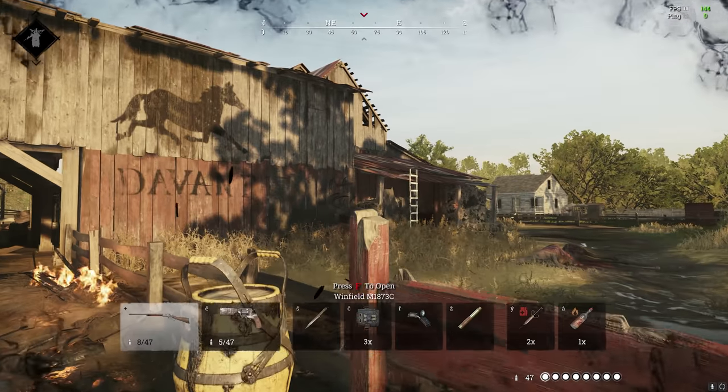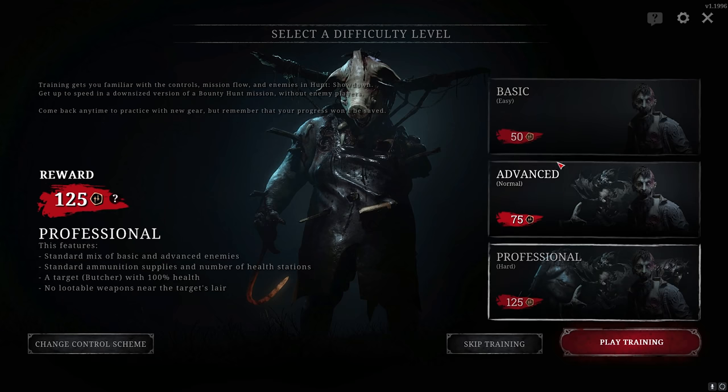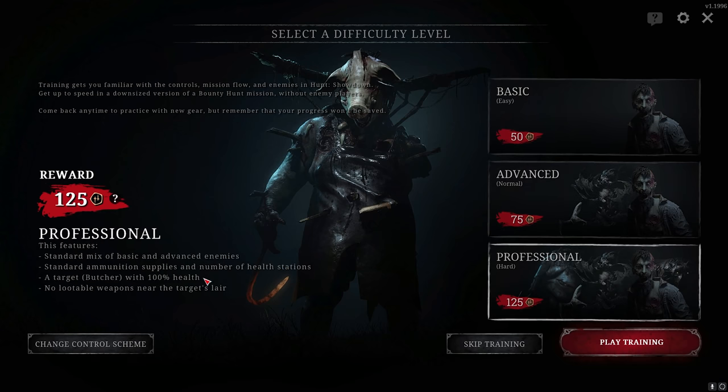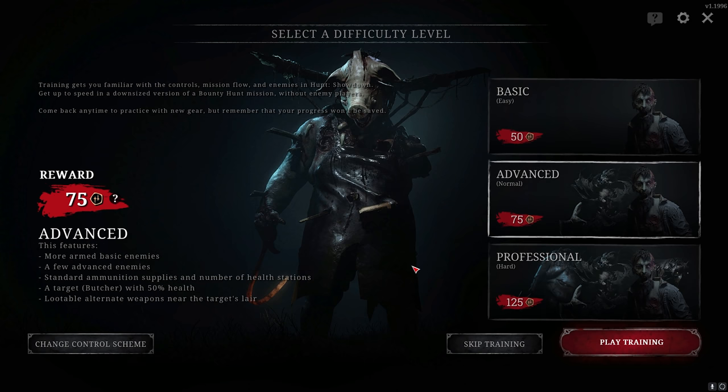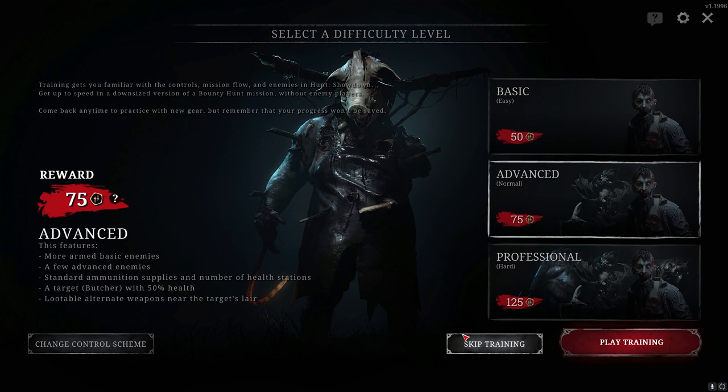Press E to collect clues. Once you get three clues, you'll see on the map where the boss is. Kill the boss, take the token, and extract at one of the extraction points. Once you complete the tutorial, you can replay it on Advanced and Professional settings, which add more AI or boss health for a harder challenge. These harder tutorials reward you with in-game premium currency — 50, 75, and 125 blood bonds — so if you have time, do them all.